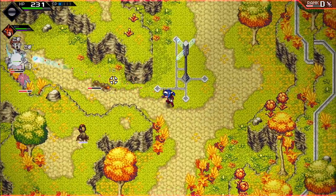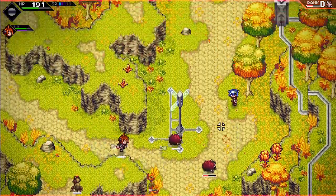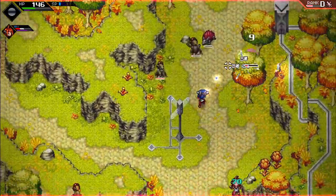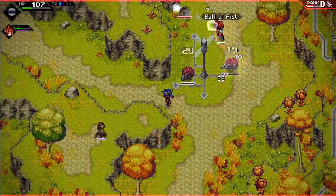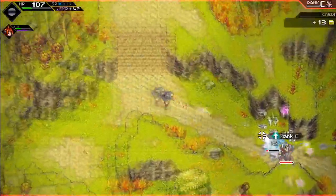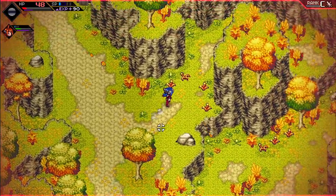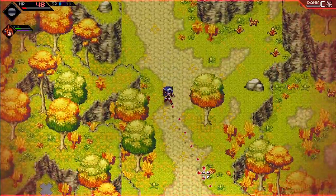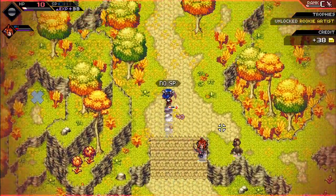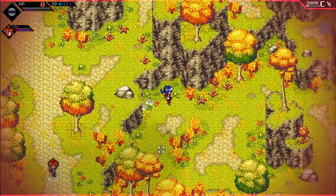Trying to dash out of the way in time — need to be more deliberate rather than just spamming attacks. All these enemies are high-level. Getting close to dying — enemies are pretty ruthless, just chasing relentlessly. Very low HP right now — need to be more careful.